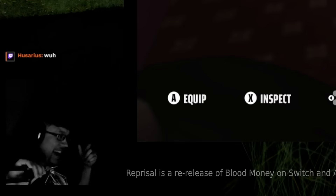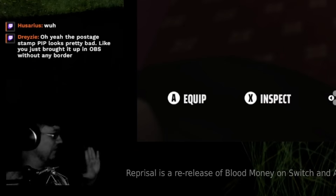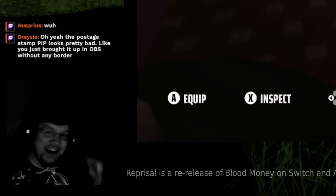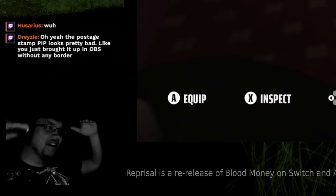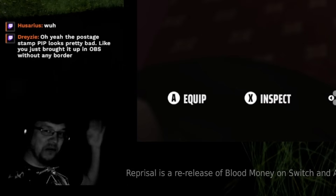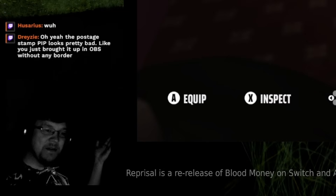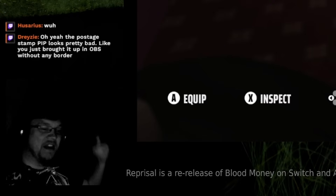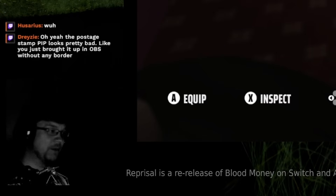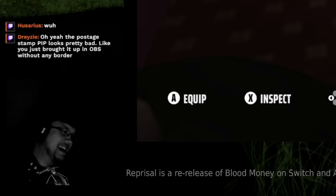That's a Blood Money thing — not just this port. But the difference between AI on different difficulties is not really that they get smarter, but their reaction speed gets higher. So on Professional they react immediately when something blows up. On Expert, they take like two seconds to think about it before they react.